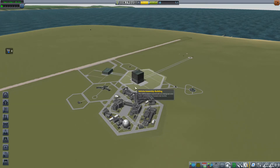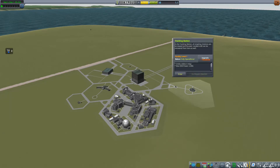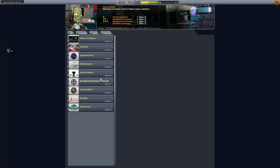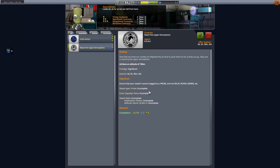Alright, more contracts — here we go. We have one more available and this one's Reach for the Stars. The upper atmosphere, as well as orbit, contracts are available. We still have Reach for the Stars. Reach the upper atmosphere in this case is 18,000 kilometers — pretty simple little launch.